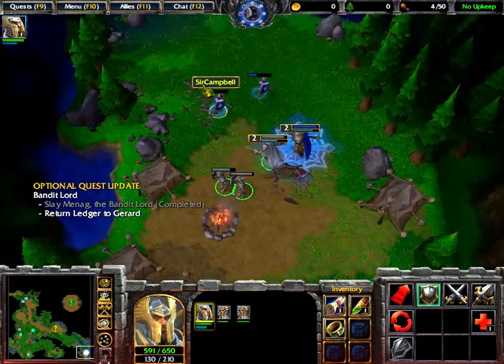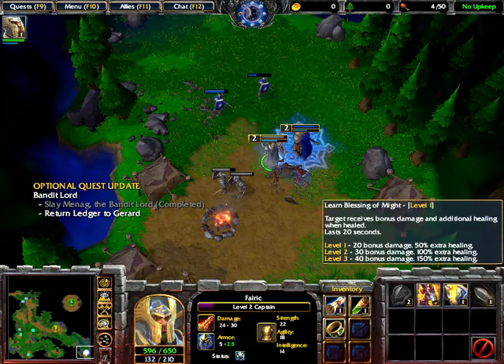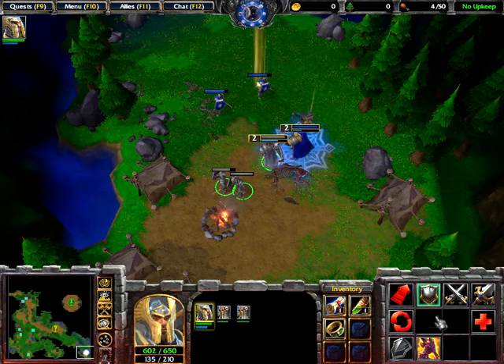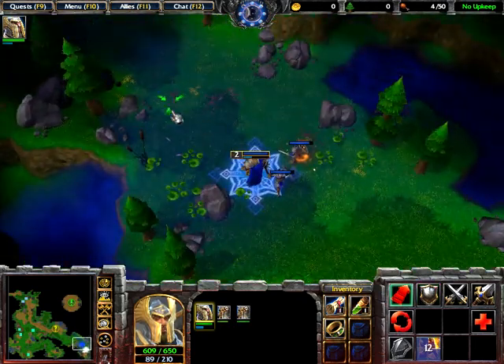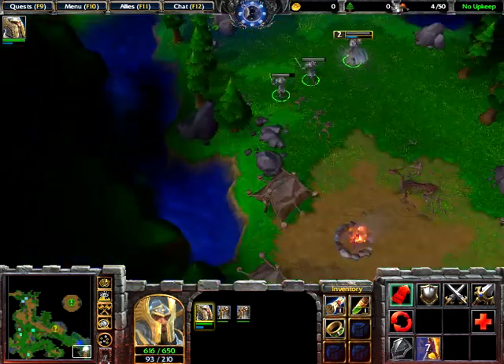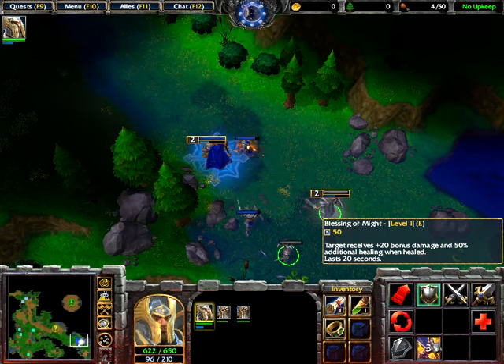I took Devotion Aura off, so what did you get? I'll choose the Blessing of Might. That looks pretty nice with the classic graphics. You should actually cast that on yourself and I can heal you more.